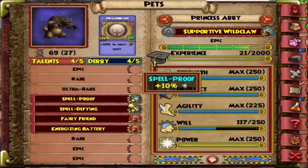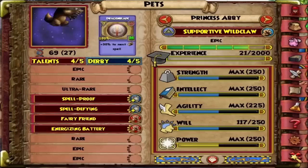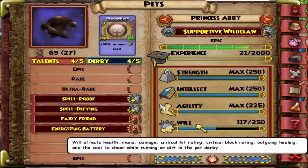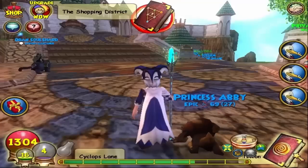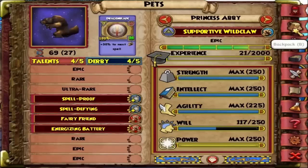I'm not sure if Death Giver is the rare talent, but my old one had Death Giver, so this pet had a chance of getting it. Maybe it's out of the talent pool since I hatched a few times. Anyway, I'm going to tell you how to level up your pet in two days.